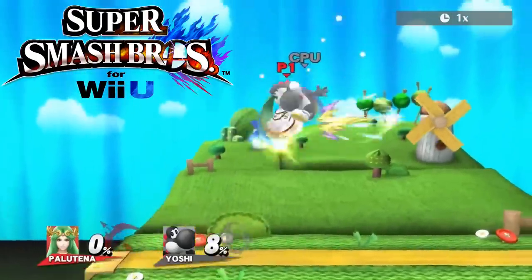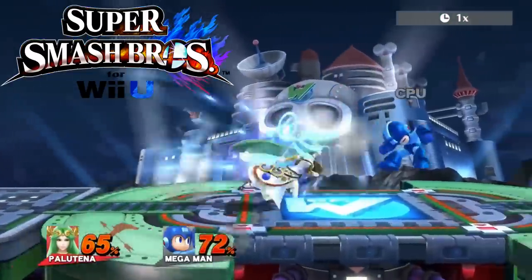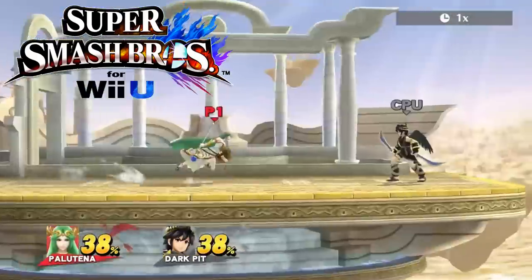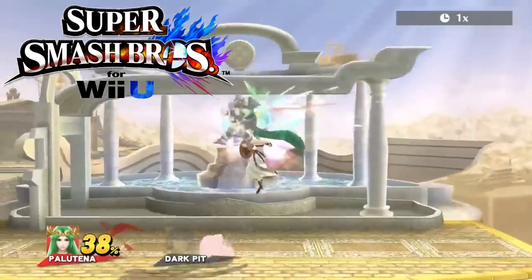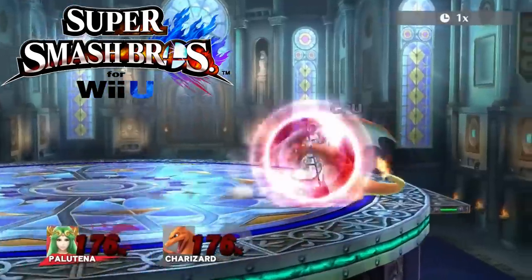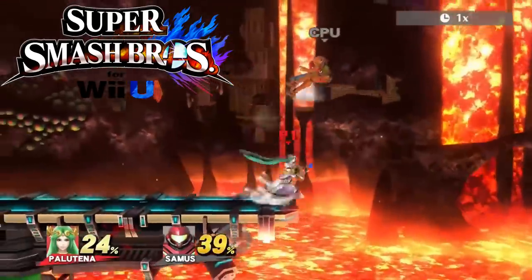Palutena is actually really good at the keep-away game — she can reflect everything back at zoners like Samus. She's the only character who can move while using a reflector, making her reflector the best in the game, better than Mewtwo's or Fox's or Falco's. Her staff also gives her the most range on an up smash of anyone in the game.